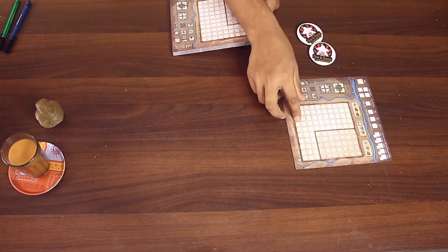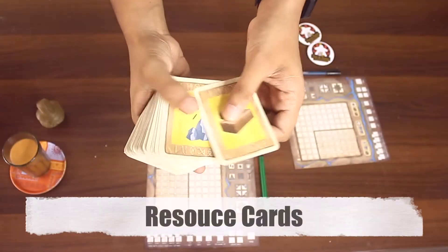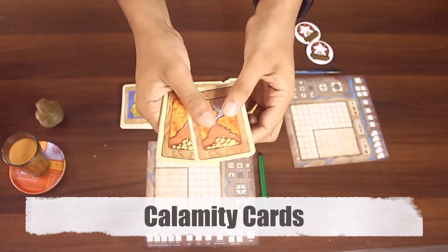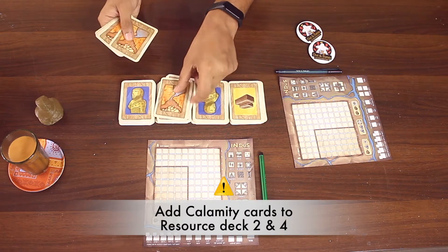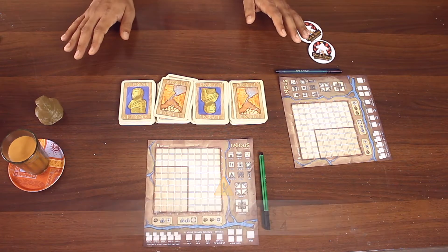Give each player a city map sheet and a pen. Separate the resource cards into 4 equal piles. Shuffle the calamity cards, take 2 from the top and place them in piles 2 and 4 as shown, and keep the rest of the cards in the box. They will not be used in the game.